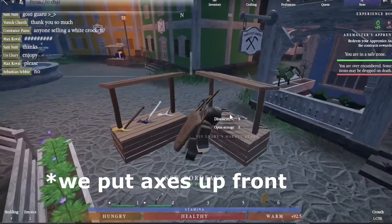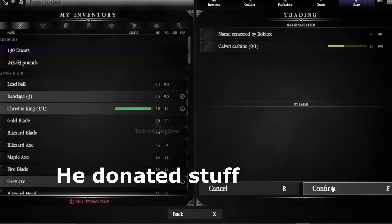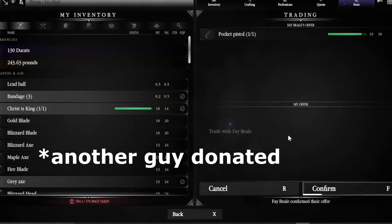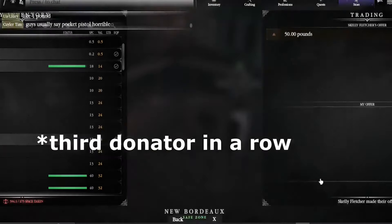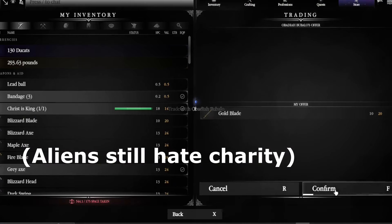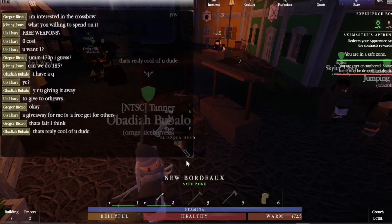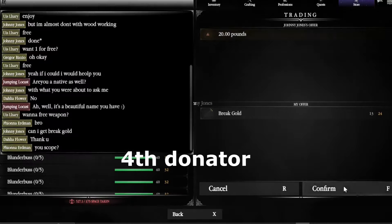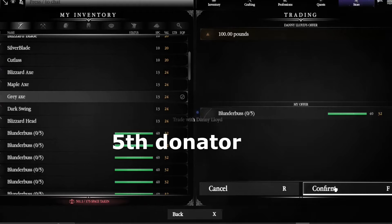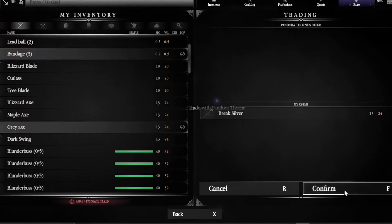We realized people were all grabbing swords because they were at the front, so even if they didn't know the difference, they'd still grab a sword. So I swapped it up and started selling axes more. We got a ton of donations as well. We also got this guy who said it's really cool — completely unbiased opinion. We got another donator, and then another guy donated like a hundred pounds, and we found out he was a fan, so we gave him a free pistol because we had one.